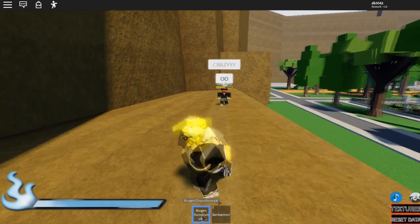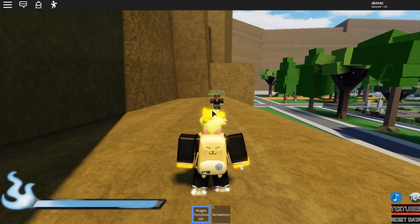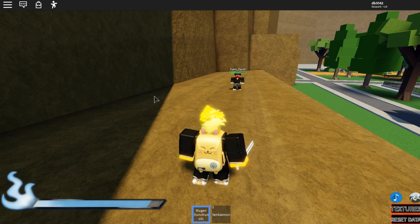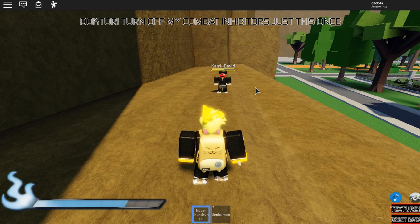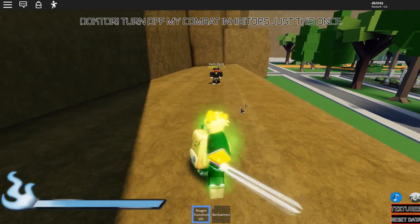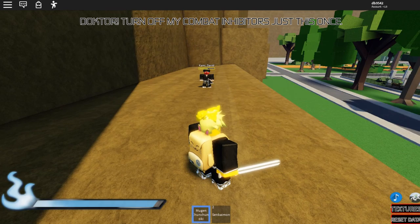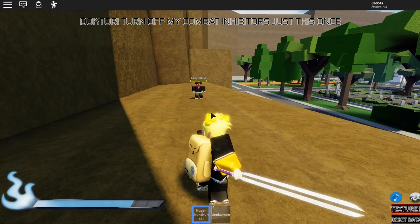We're going to test on David — he's our test dummy. First move is E. I believe it changes the Shikai moves, so E and R get changed. The snowball actually gets bigger and it gives the freeze effect. In Shikai it's not that big and doesn't freeze, but in Bankai this one is huge and it freezes — holy crap.